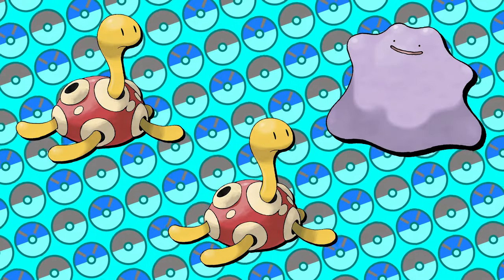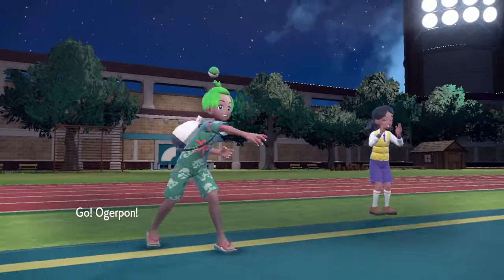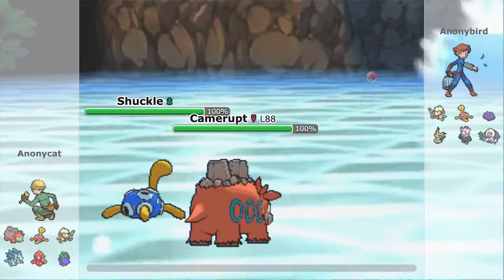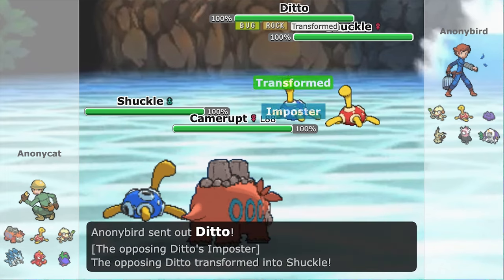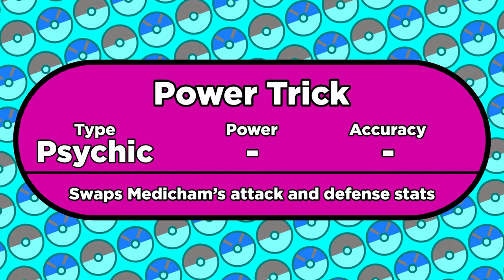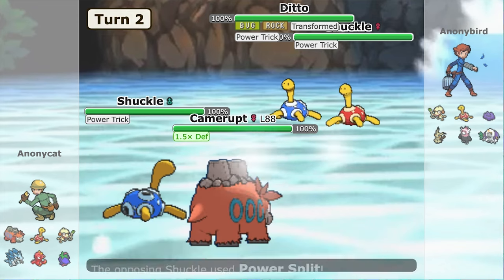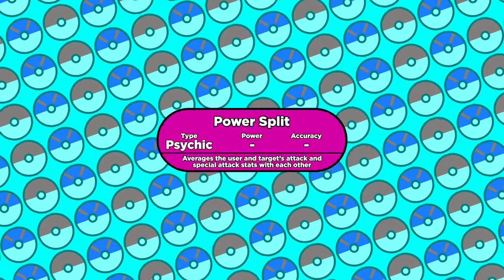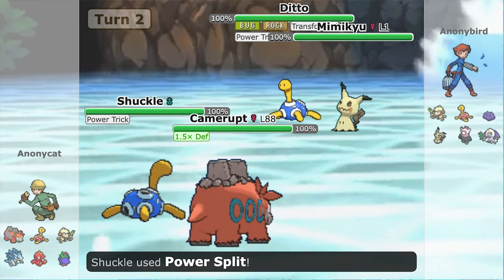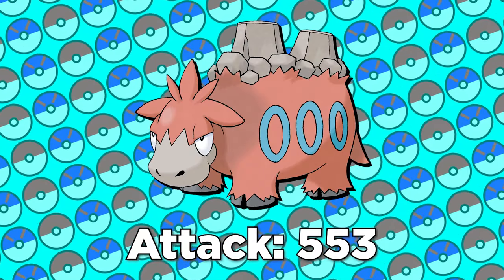Our next three team members are a pair of Shuckle and a Ditto. You can use a third Shuckle instead of the Ditto, but this demonstration only uses two Shuckle because of Species Clause. In most competitive formats you can't bring two of the same Pokemon, so we've got one Shuckle on each team, plus a Ditto with Impostor to transform into Shuckle as well. Their job is to get Camerupt's attack stat as high as reasonably possible. Shuckle has the highest defense stat in the game, and it can learn Power Trick to make it the highest attack stat in the game. When Ditto switches in, its ability Impostor copies one of the Shuckle's defense stats, then it can use Power Trick as well. Now with three Pokemon with absurdly high attack stats, we use Power Split — this move averages the user and target's attack stats and gives them both that average. Camerupt's attack is relatively low to start, but by using Power Split with Ditto and both Shuckle, after the third Power Split its attack stat will be over 550.